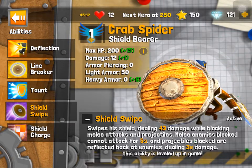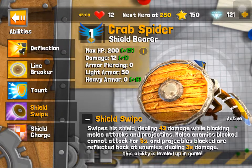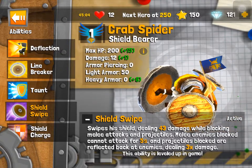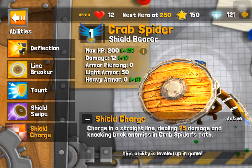Wipes his shield, doing 43 damage while blocking. And melee attacks on protection, meaning enemies block — cannot attack for five seconds, and protection is blocked. After the blocked enemies linked, times three damage. Charging straight line and hitting bad enemies in crab spider's path.